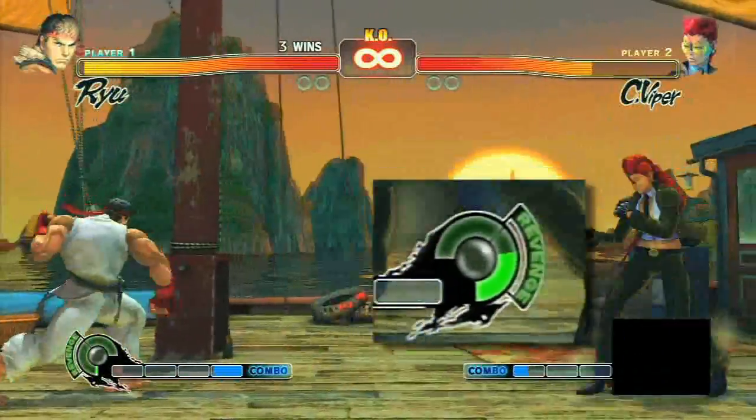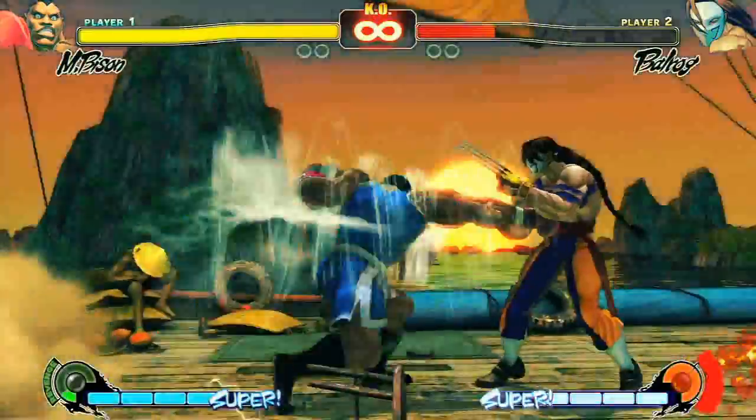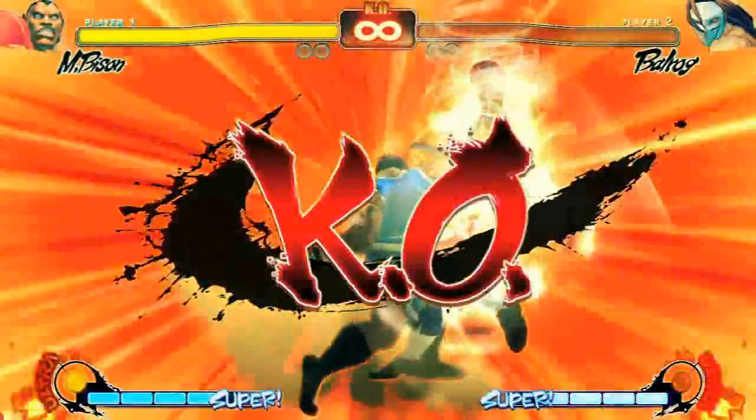Also new is the revenge meter, which fills up as you get beat up. With enough energy, you can unleash an ultra combo — flashy and damaging moves that can make super combos look downright modest.